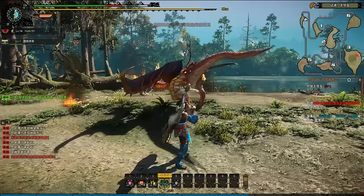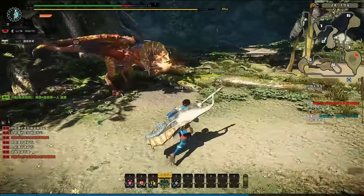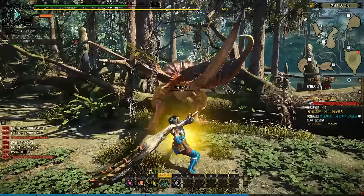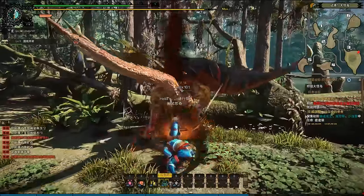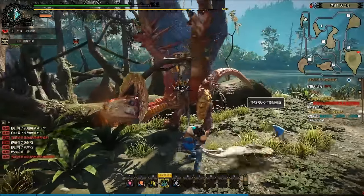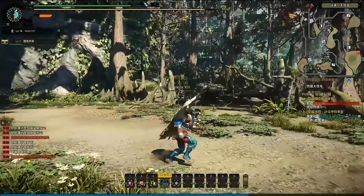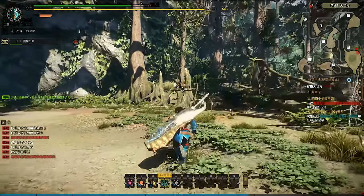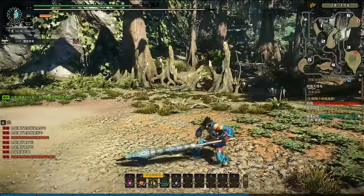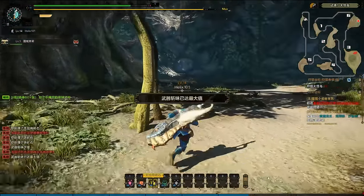In the previous episode I mentioned that you want to try to keep your weapon sharpened to avoid damage reduction, but one commenter pointed out that Gaijin Hunter actually debunked the myth that you have to keep it sharpened for good damage. It'll still do similar damage — the only difference is that you'll be bouncing off the monster, which makes it really annoying because you lose the ability to do constant combo attacks. It's like you're stuck bouncing off the monster like a dunce.